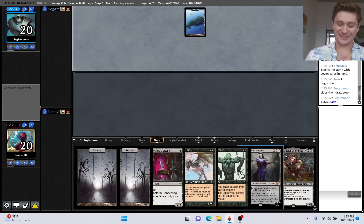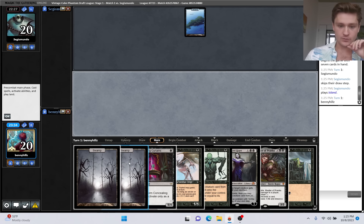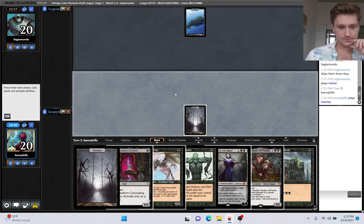We do have all of our top end, or at least our cast top end - we have our only four drop and one of our only three drops. Dark Ritual, interesting. I think we don't Ritual out anything here - Ritual Liliana doesn't seem that impressive. Let's just play Concealing Curtains.